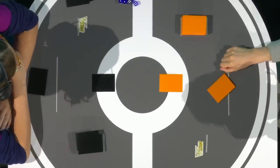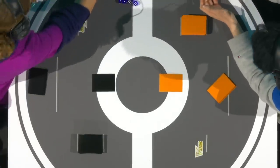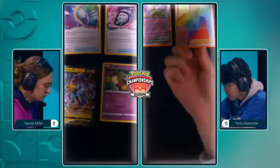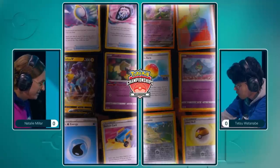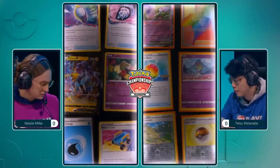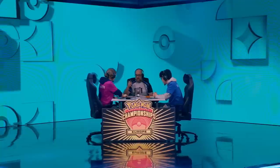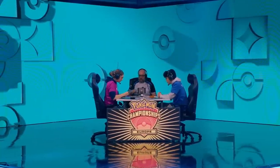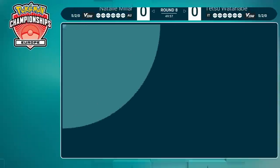It's going to be the Gardevoir featured on the other side from Tetsu. An interesting matchup — Lost Zone is potentially worried about seeing that Mewtwo V Union, but I don't think we're going to see that this time around. We got a little taste of two different versions of Gardevoir, and now we're going to get to see it again. Let's check out our prize cards for our players — doesn't look like anything too wild. Let's jump straight into this game. We see the fist bump — Swiss round eight, Natalie Miller versus Tetsu Watanabe.